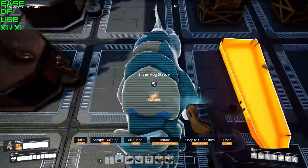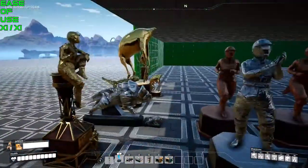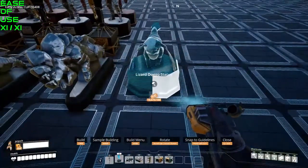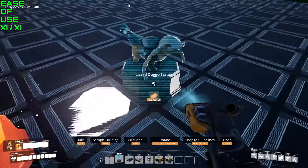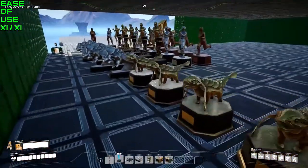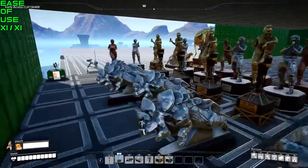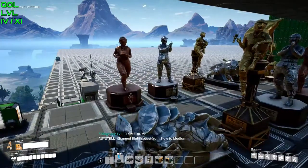The first category is Ease of Use, and I gave this an 11 out of 11 because it's completely and utterly built into the game. You can copy and paste any of the statues, it implements every statue in the game, and it's super easy — you download it and it's ready to go. You just have to unlock it from Hub Tier 3, and it costs 50 coupons.